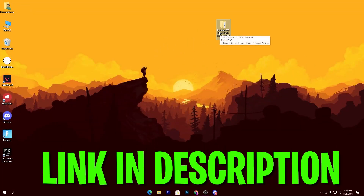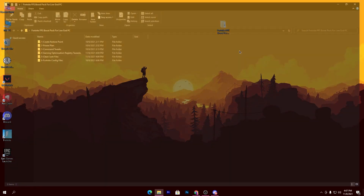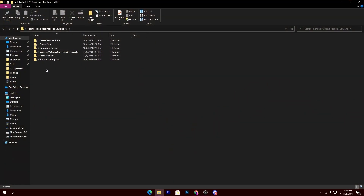First of all, you need to download the Fortnite FPS boost pack on your PC — the link is in the description of this video. Simply download this boost pack, and once you've downloaded it, open this folder. You'll see a bunch of files inside.